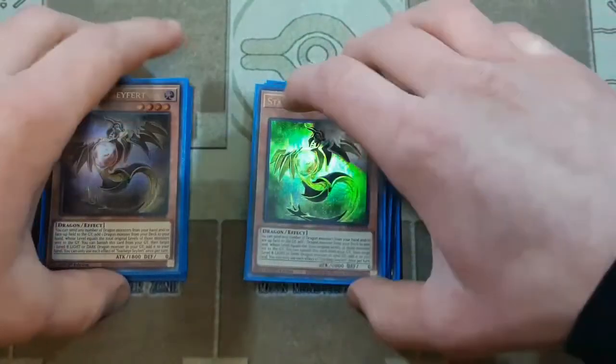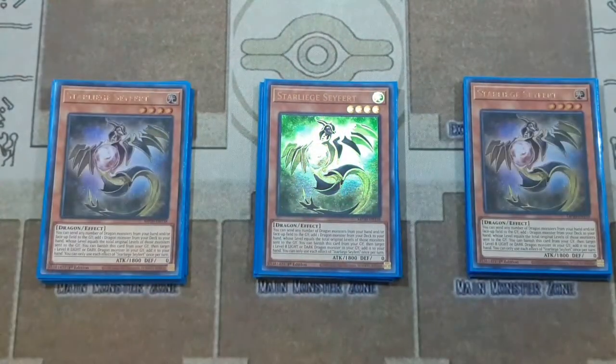Then we have three copies of Starleash Seifert. Thankfully, this got a reprint in the Megatins, so this deck really isn't super expensive overall. Obviously your Red-Eyes Dark Dragoon is going to push the budget a little bit — I'd say this is roughly a $200 to $300 deck, maybe even less than $200.